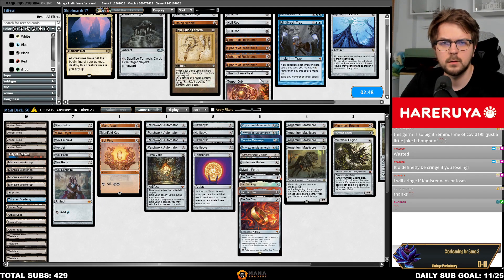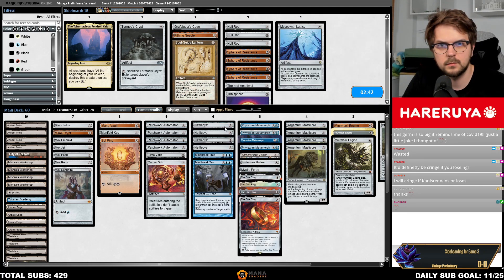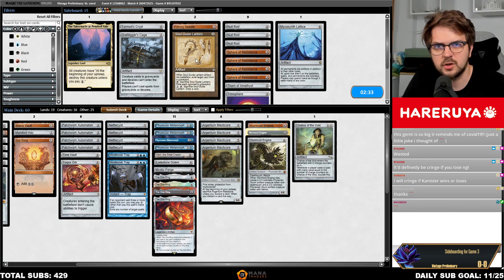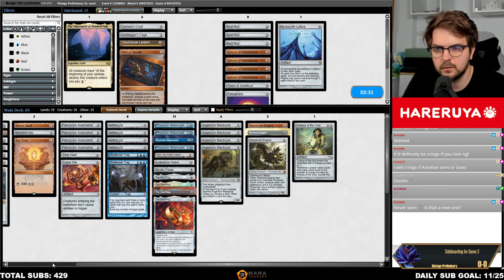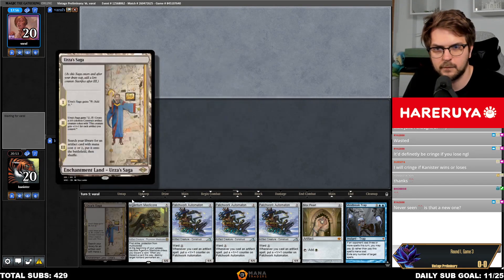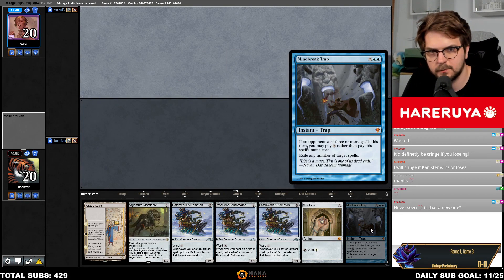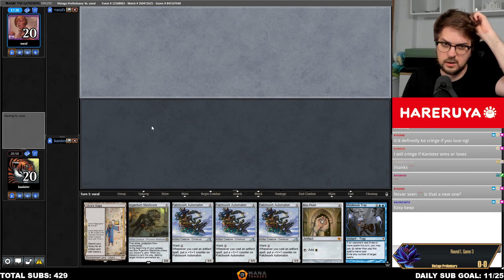Spheres out, Rainy Sphere out, Traps in. They have Force to plushes — we could Chalice on one. Simply Chalice on one. Could also Tabernacle — no, we couldn't. This is a keep, I don't know. Putting a lot of trust in the Trap, but let's put some trust in the Trap. Easy keep.